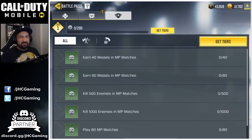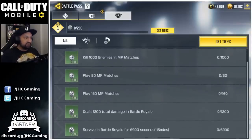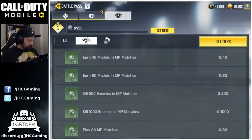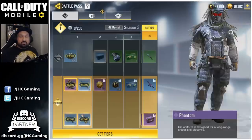I checked the season challenges real quick and there's not a lot of challenges honestly. We don't have zombie challenges, only two battle royale challenges and a few multiplayer challenges. I really don't know what's going on with the zombies — maybe they'll release more challenges when they release the new zombie map, or maybe something was wrong with the update. We'll have to wait for official news from Activision.